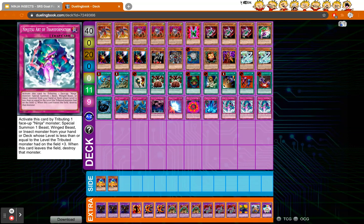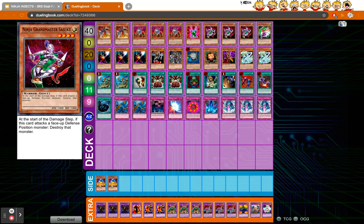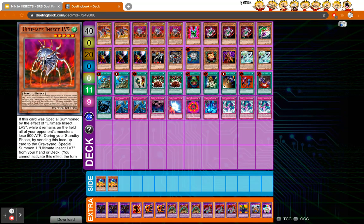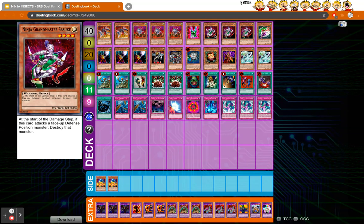Ninjitsu Art of Transformation is the spice of the deck — it has so many uses, it's really versatile, and I have some cool replays to highlight this. You activate this card by tributing one face-up Ninja monster, and you get to special summon one Beast, Winged Beast, or Insect from your hand or deck whose level is less than or equal to the tributed monster's level plus three. When this card leaves the field, you destroy that summoned monster. This card is so crazy with the deck because you're running Ninja Grandmaster Sasuke and Lady Ninja Ye, and you can use them to go into your Ultimate Insect engine.